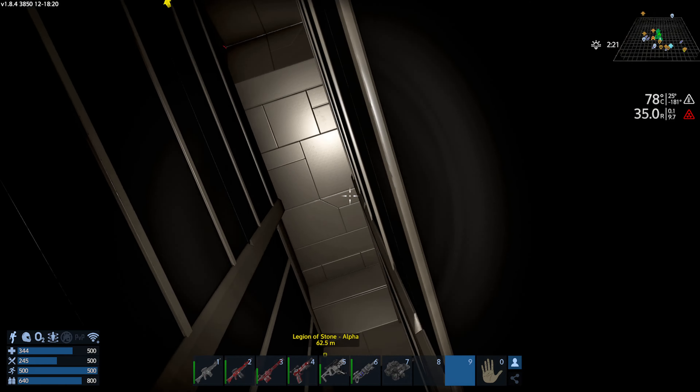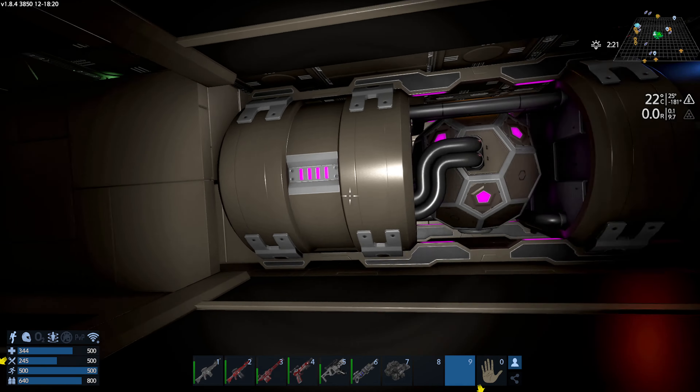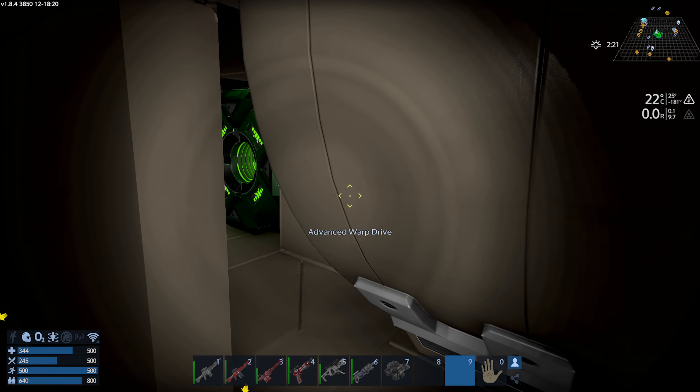Let's turn the jetpack on. Flip. He got in here without needing a door. That's cool. That's Togi, I think. Not me this time.